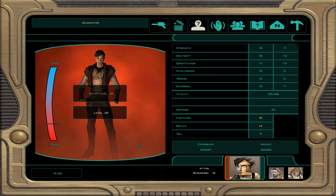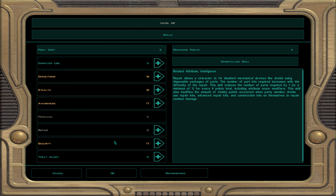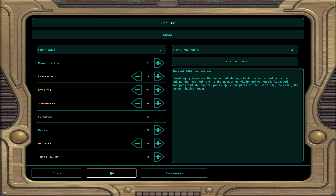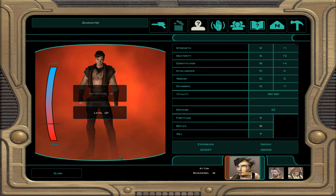At character level 16, every multiple of 4 gives a free attribute point. We put the last point into constitution — now at 18 — so Atton can wear all implants. Put the skills as before and that's it for this level.